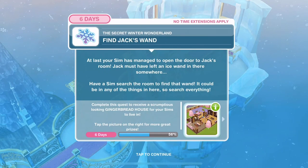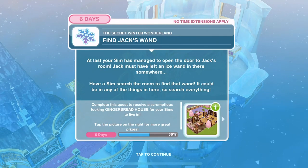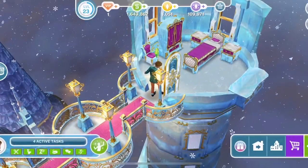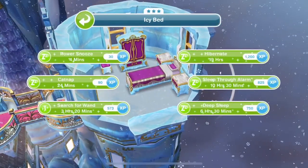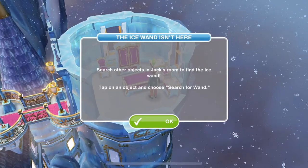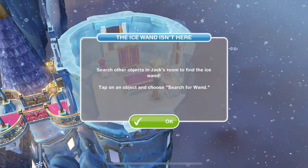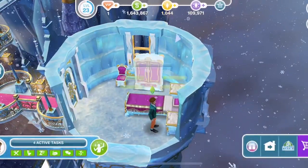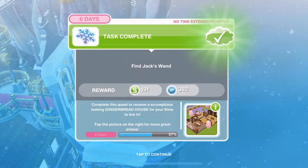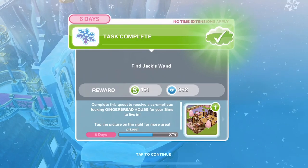Find Jack's wand. At last, your Sim has managed to open the door to Jack's room. Jack must have left an ice wand in there somewhere. Have a Sim search the room - it could be anywhere. Search under the bed - 3 hours and 20 minutes - it's not there. Search under the icy bedside table - 4 hours, 15 - not there. In the wardrobe - 4 hours, 15 - and there we go, it was in the wardrobe! Just click on the wardrobe straight away to find Jack's wand.